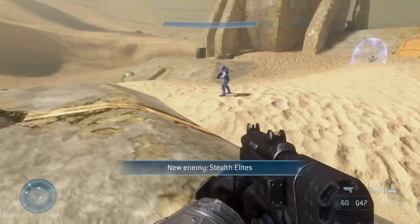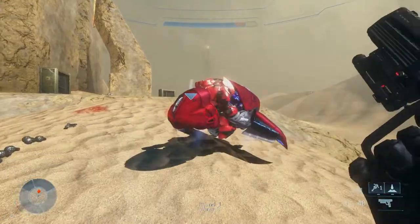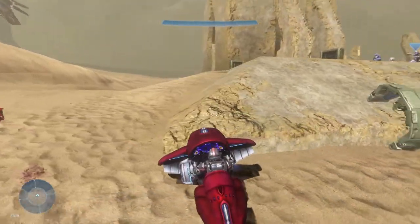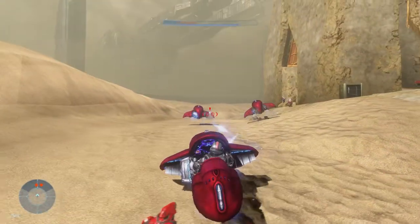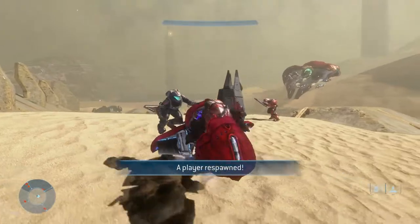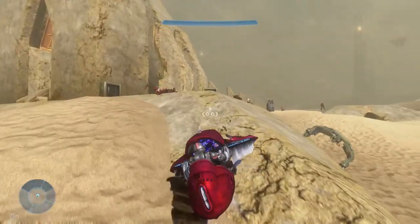New enemy - stealth Elites! We got Duals, Jiralhanae, and a freaking Ghost! He just ran over the Spartan - that guy barely survived. He survived for like ten seconds and already died. That's Spartans for you - highly trained efficient killers, and they're all dying. The Elites just got destroyed by them - they even killed the hero unit. They all died already!